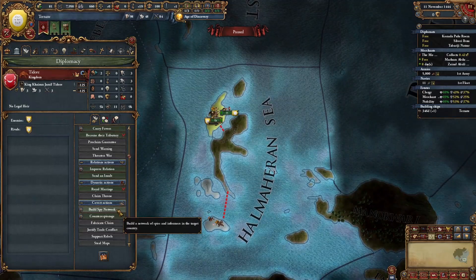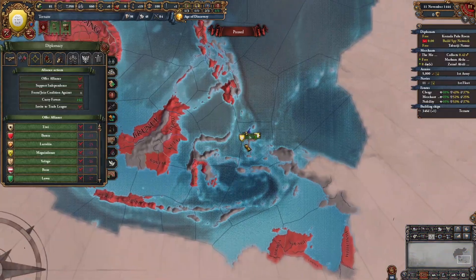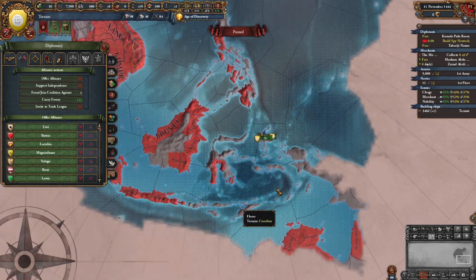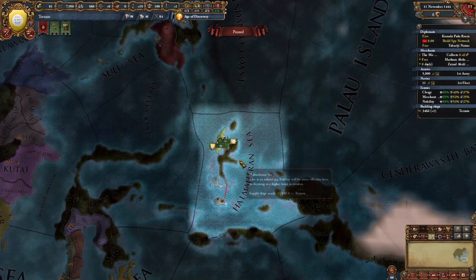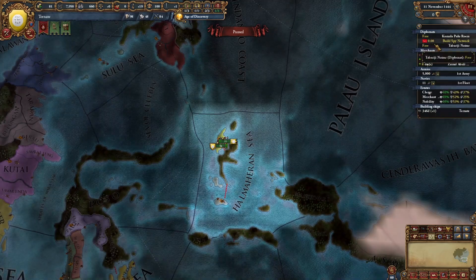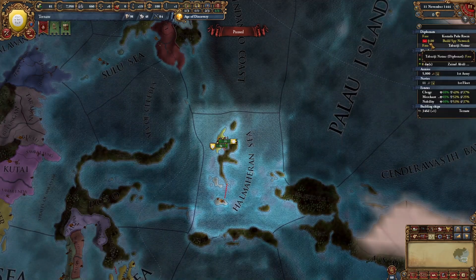Now we're going to start building a spy network on Tidori. You could also try to ally someone here, but I can't ally anyone off the start and you don't really need alliances at this point. We're just going to wait for our ships to be built and for our spy network on Tidori to reach 20.